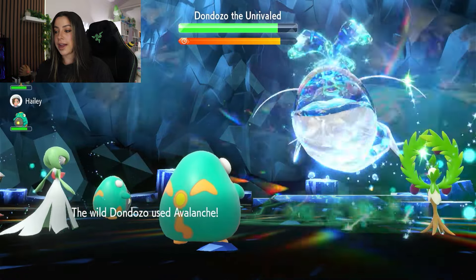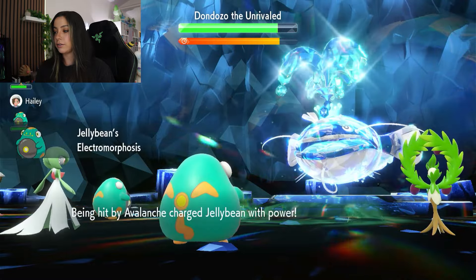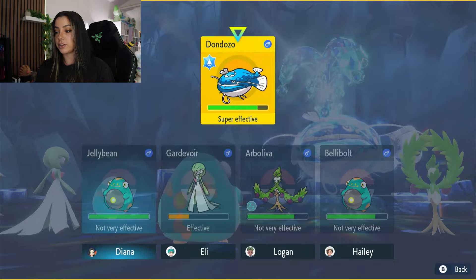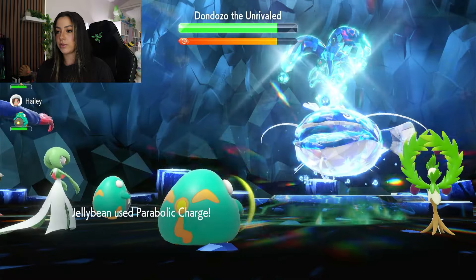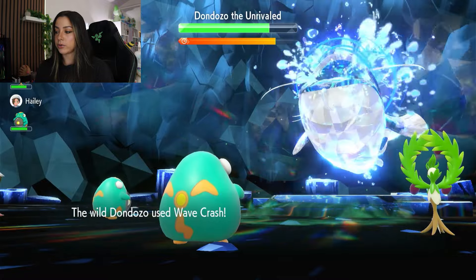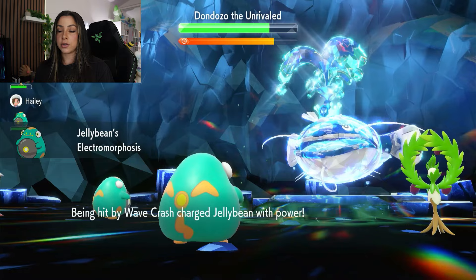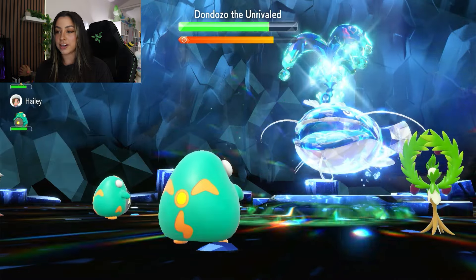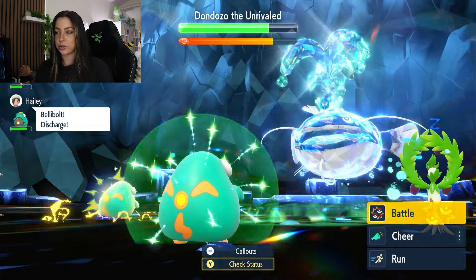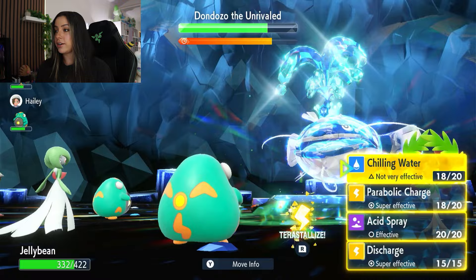We are getting hit by Avalanche, which does significantly less than Wave Crash, so I am okay with that. This turn I am going to go for another Parabolic Charge to do some damage. We are going to be getting hit by Wave Crash, and that still does a nice chunk of damage. Beware of crits, because crits hurt a lot, and if you do end up fainting while you have your Tera up, I would recommend just restarting the raid. If you faint without Tera, you should be good and still able to win.